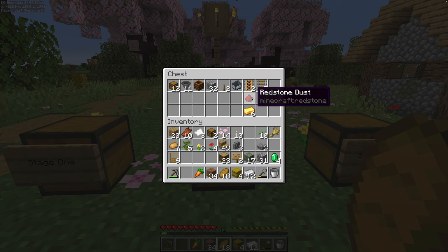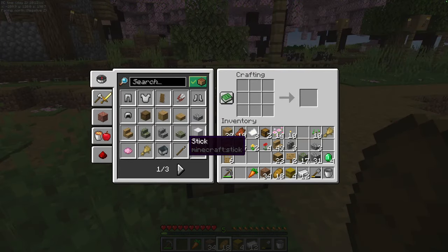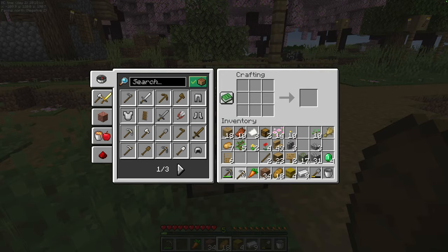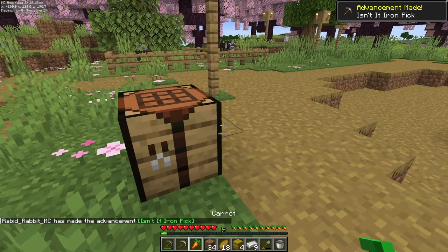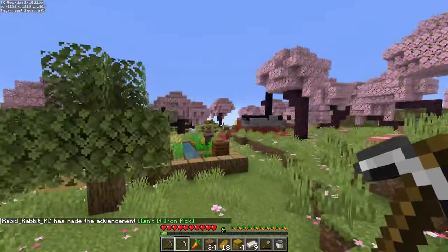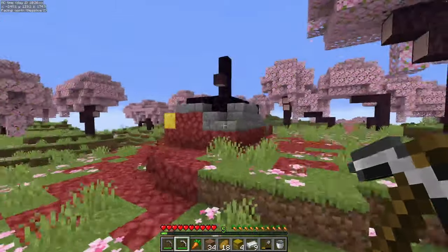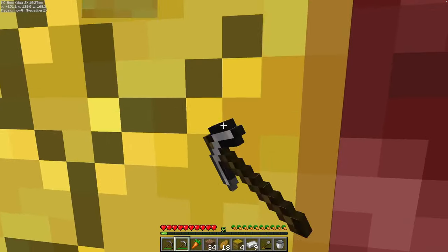There are actually three ways to get redstone: you can mine it, kill a witch and hope it drops it, or find a cleric to trade with. For gold ingots, if you took note of any ruined portals on the way in, now's your chance to go get that. The first thing we're going to do is make our first iron pick. Now with that iron pick, we can run over and yoink the composter and grab that gold block.